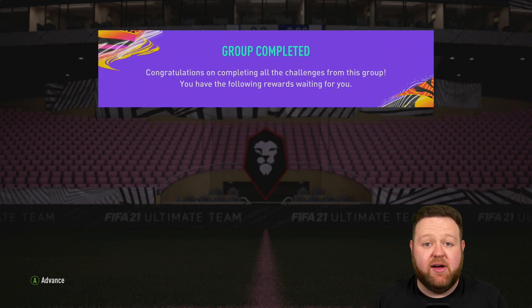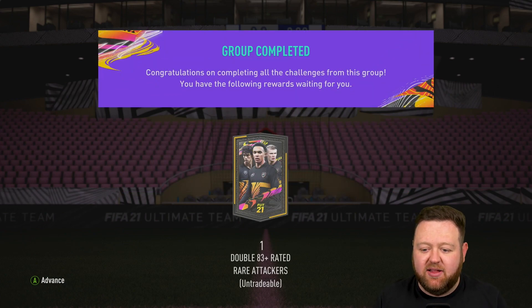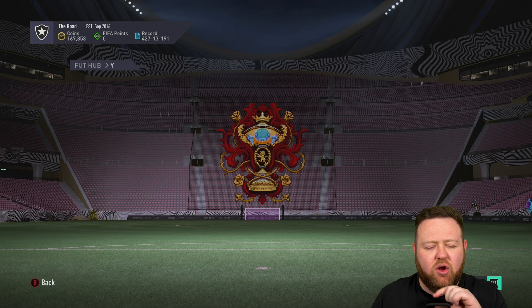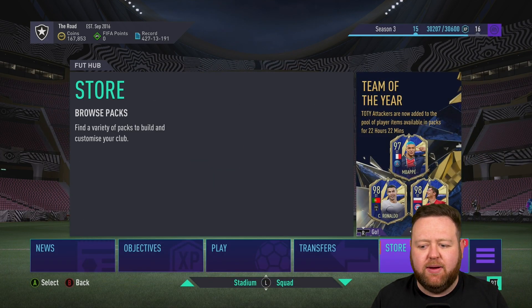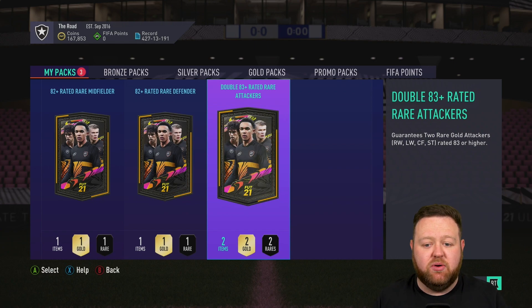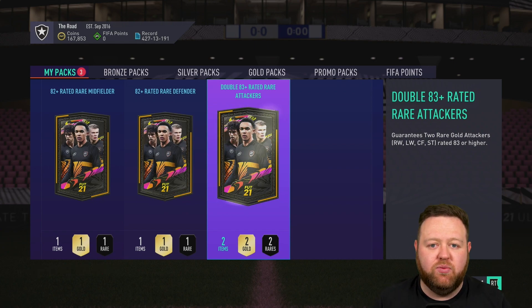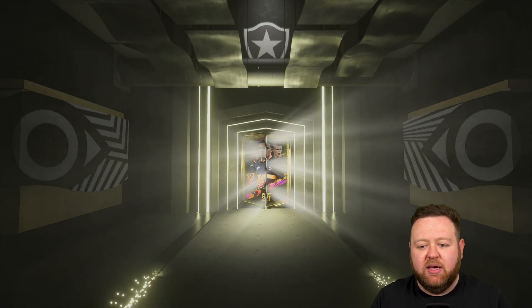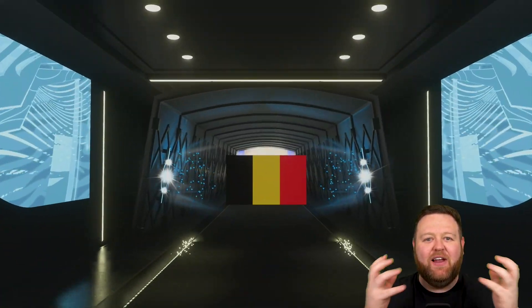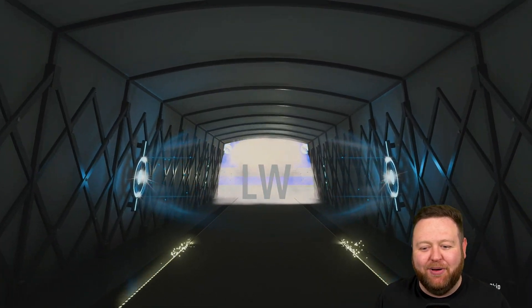I was very excited because I don't know if we've had this one before — the double 83 in the specific position one. So anyway, this was fairly exciting to do. I've still got the defender and midfielder pack to do, probably in like tomorrow's video whenever I get to the point where midfielders were released or whatnot. So we do get a walk out and you can see blue at the end of the tunnel, but unfortunately the flares weren't purple. They were blue.